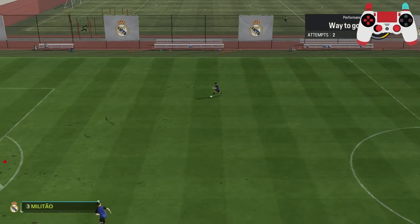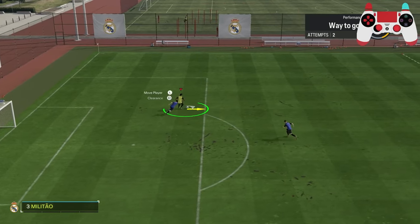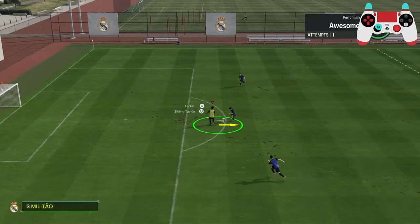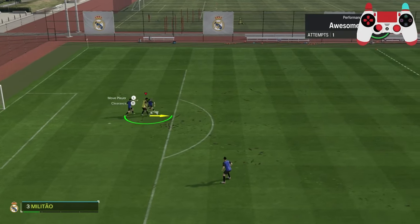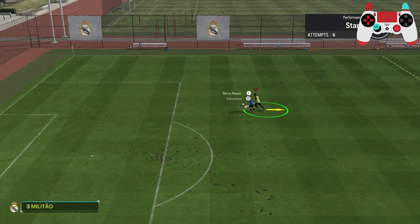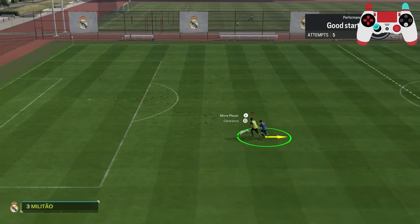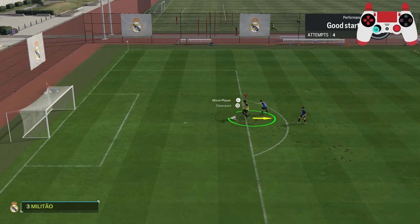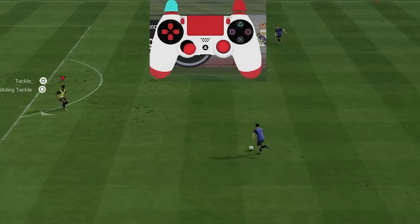Finally, a new feature: the shield out. This is done by pressing the X button on PS or the A button on Xbox. You should look to use this feature whenever you're controlling a strong player, such as a defender or a defensive midfielder. This will get their body in between your opponent and the ball and dispossess them. It's really hard to give fouls away using this feature, which makes it really effective around the penalty area. If you're controlling a centre-back and you're inside your own penalty area, I'd recommend using this feature to avoid the risk of giving a penalty away.